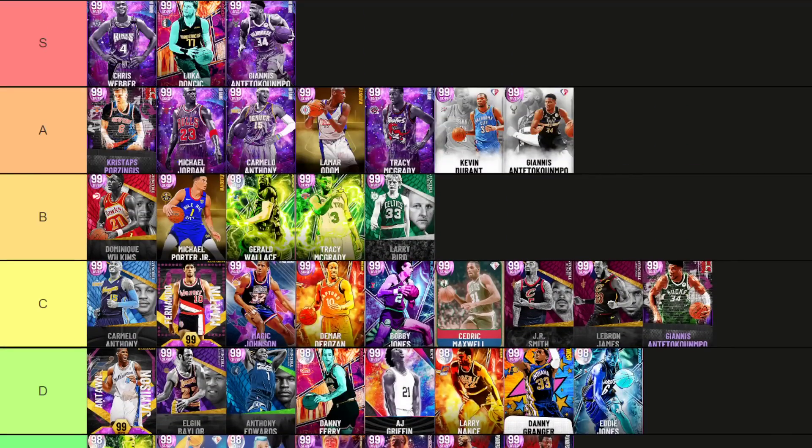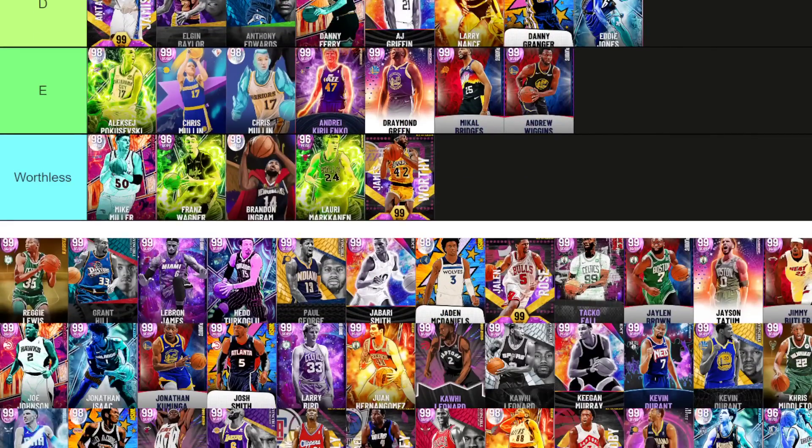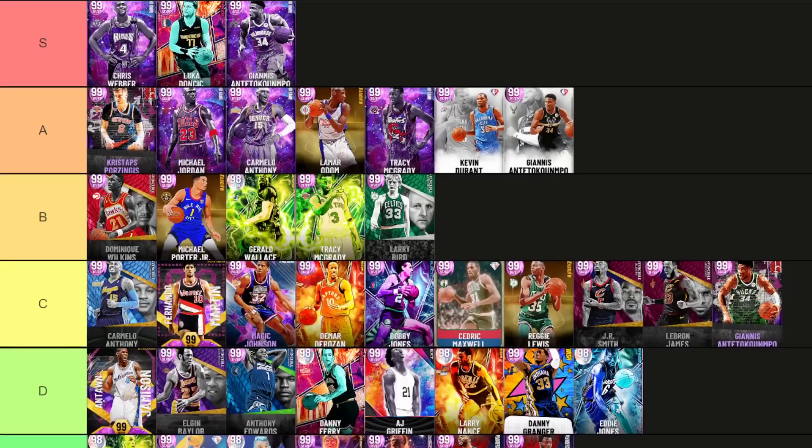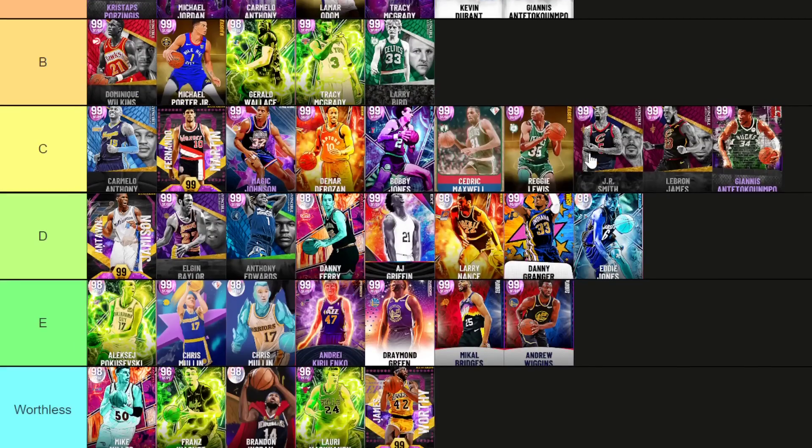Lamar Odom — A tier, no brainer. He is the best small forward that is not an Invincible or Endgame card — the best base Dark Matter card at this position. Reggie Lewis at small forward — C tier. I love Reggie Lewis: Cambo Walker release, Curry slide, really nice player build, moves well, runs well. Reggie Lewis is slept on.